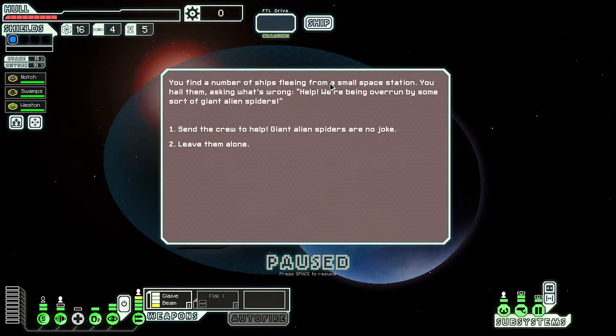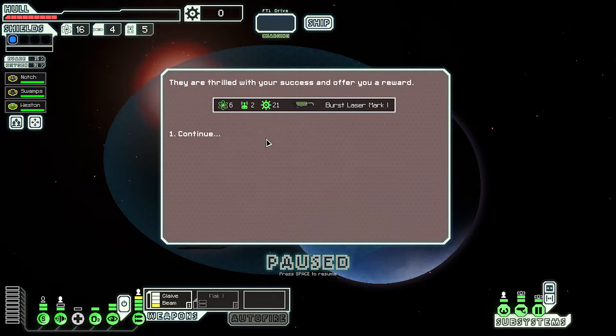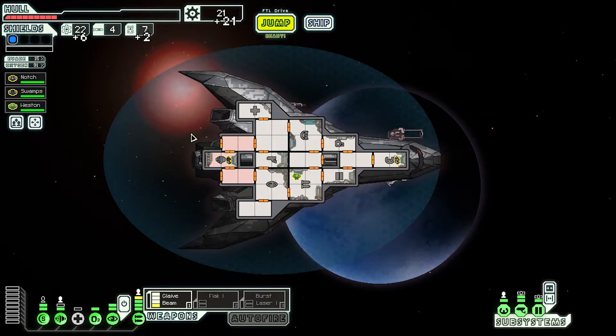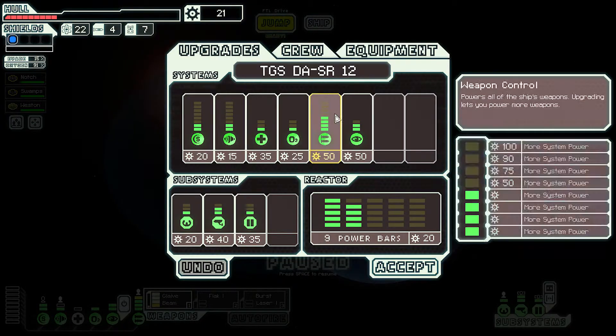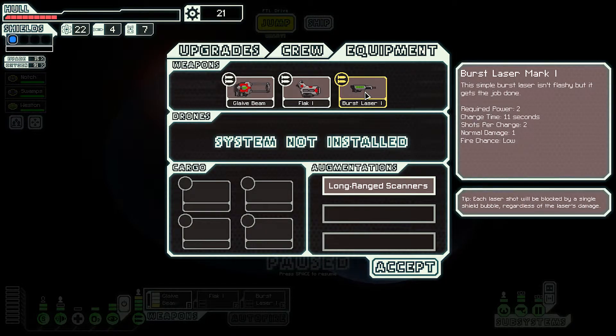You find a number of ships fleeing from a small space station. You hail the mass and ask what's wrong. Help! We've been overrun by gigantic spiders! Send a member of the crew. We've been overrun by gigantic spiders - we're trying to charge. Beating back contact with the owner - we won! Did we really win? Ha ha ha! Oh dear god, I was expecting to lose someone for that. We've got a burst mark one.